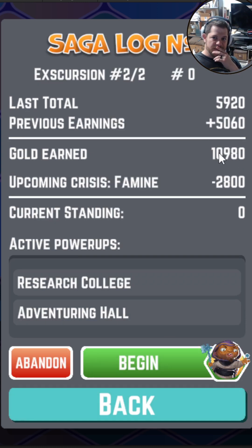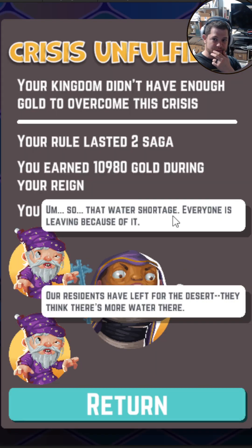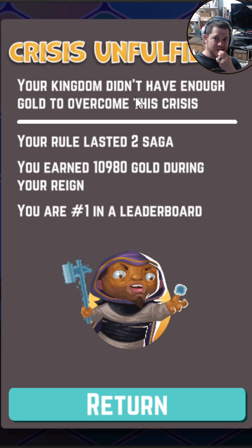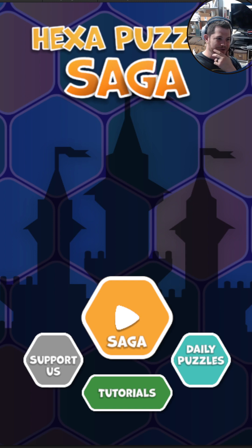That was a solid run — 5,000 on that — and now we have 10K gold, which will definitely beat the 2K. I'm very excited to share this game with you all. We have a few more kinks to work out, but I'm really excited about the direction it's heading in. I'm going to go ahead and abandon this saga. People left our kingdom, but I earned number one on the leaderboard for today at least. I got to my second saga — these are the different leaderboards, so you guys can beat my high score very soon. Take care everybody, have a good one, bye bye.